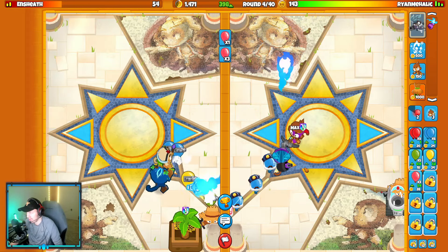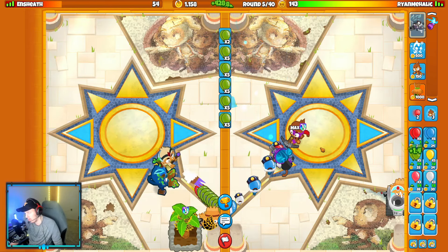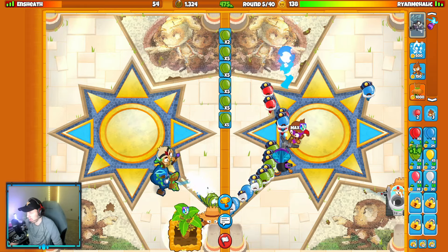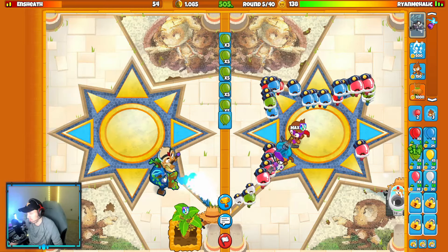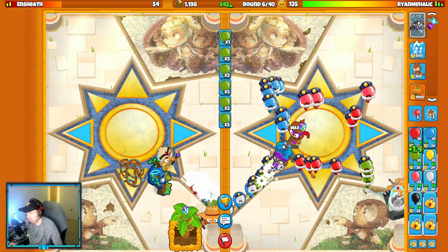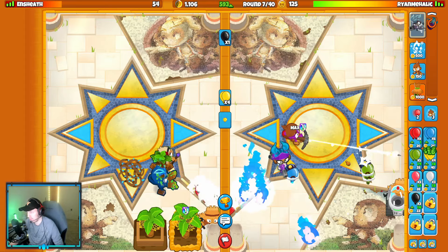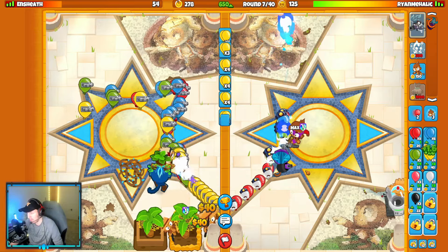A good thing for us is we don't really need any other defense until around round nine with what we currently have. This crossbow and Gwendolyn defend everything really well early game. I'm trying to figure out what I want as my round 11 and round 13 defense with this loadout — maybe a jug and an icicles. My eco is actually really good here. We balloon boosted and forced their Druid of Wrath, though they were probably buying it anyway. I sent green balloons all through round six when I should have sent blacks — I kind of zoned out.